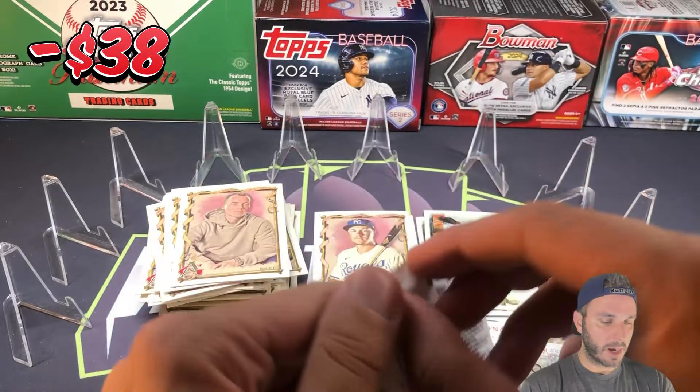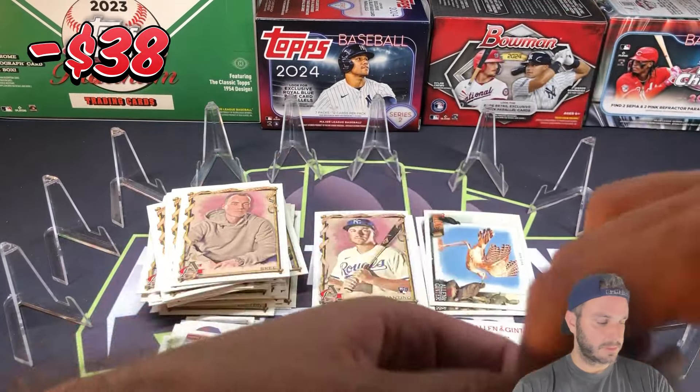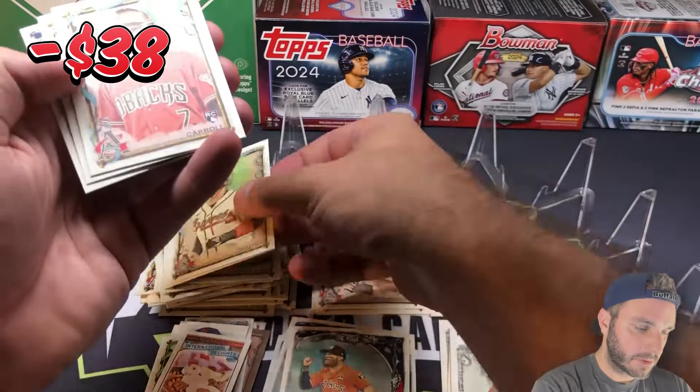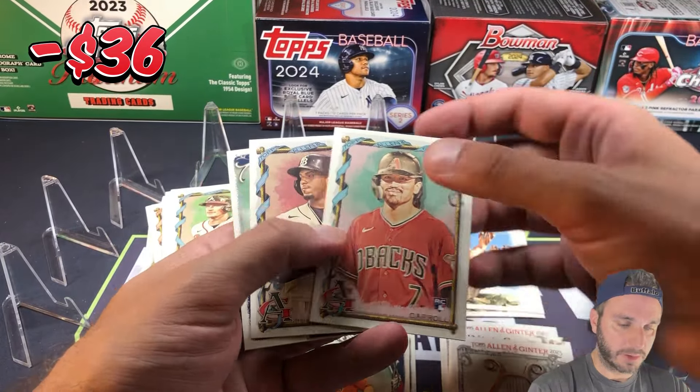No numbered cards, no relics. Not a lot of rookies — these are kind of tough. Sean Murphy, Corey Seager. Corbin Carroll — just a base rookie, but one of the rookies we're looking for at least.